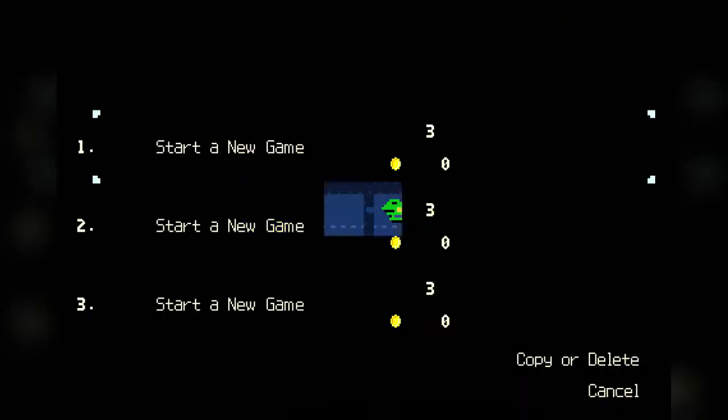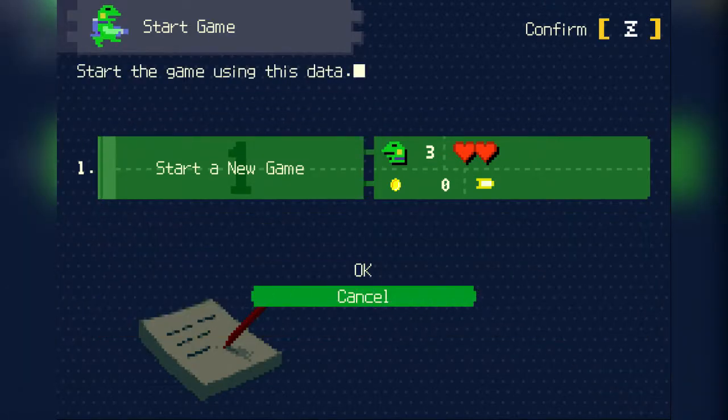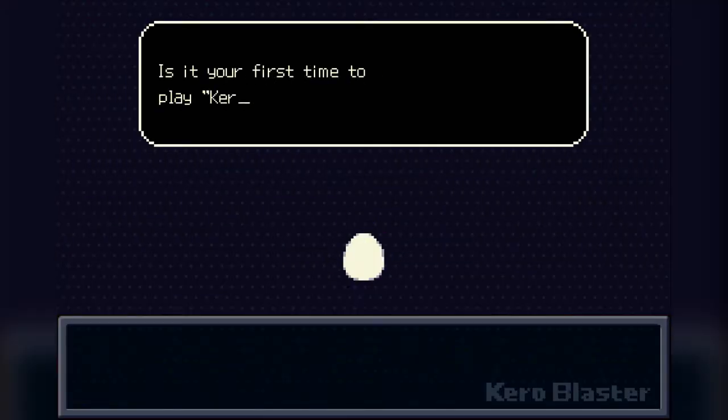So we're going to answer this phone. We select save data to continue — I'll do just that then, select this one. Start the game using this data. Yes, that is fine.